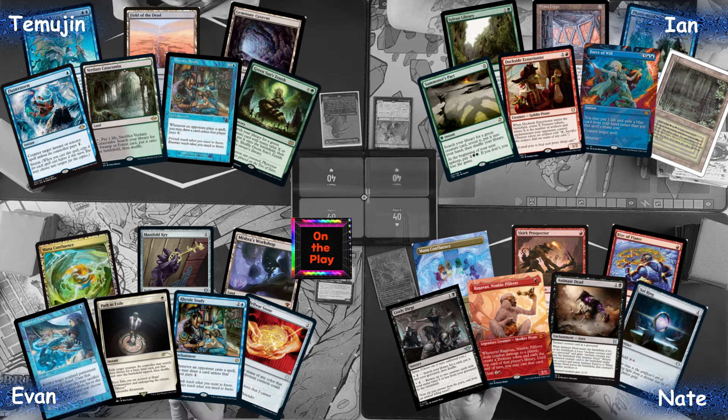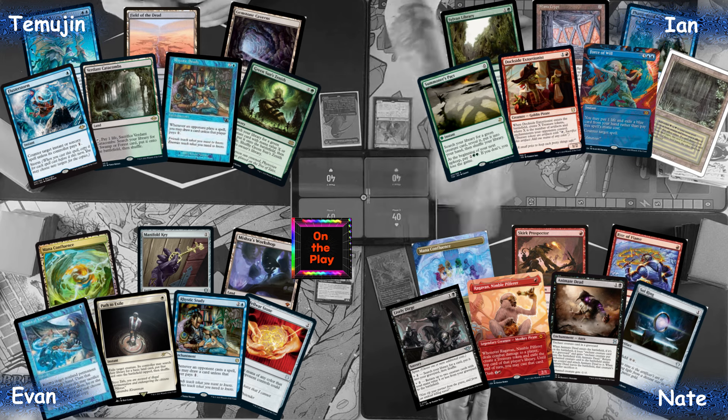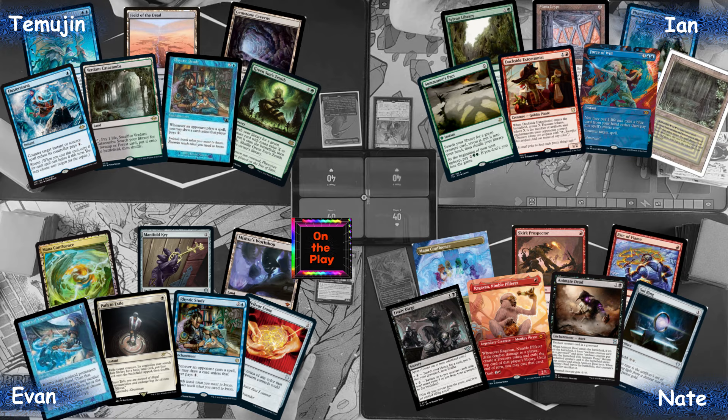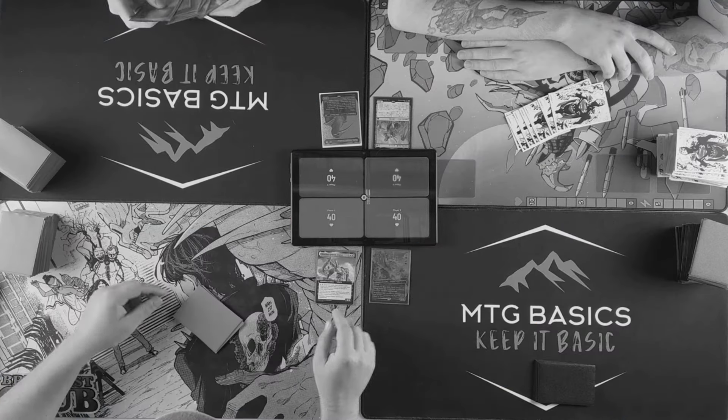Nate kept a hand consisting of a way to reanimate and sacrifice Dockside, along with a couple ways to ramp into Korvold early. Evan kept a hand with Rhystic Study as well, a little bit of acceleration in terms of the Fellwar Stone, and some interaction with Chain of Vapor and Path to Exile. Let's go Nate!